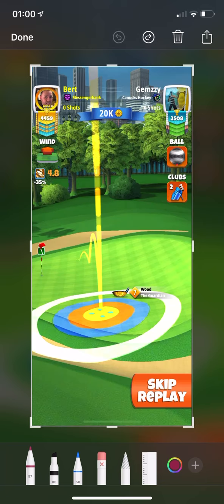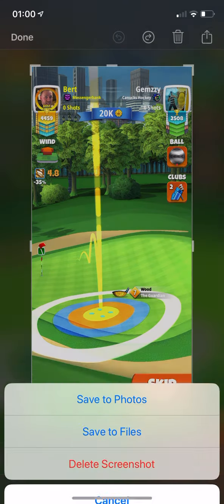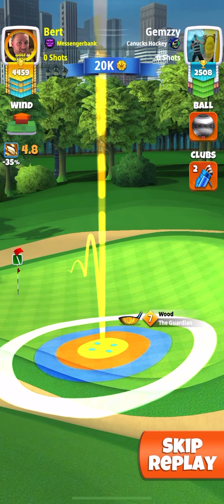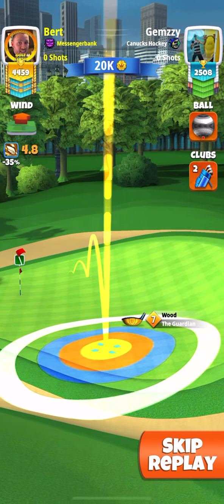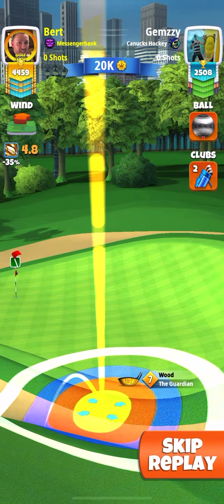Look for your second bounce position right there, and if you do that, I guarantee you're going to have a really decent chance of holing one on this one. Save that position, then set minimum distance plus 15 percent.